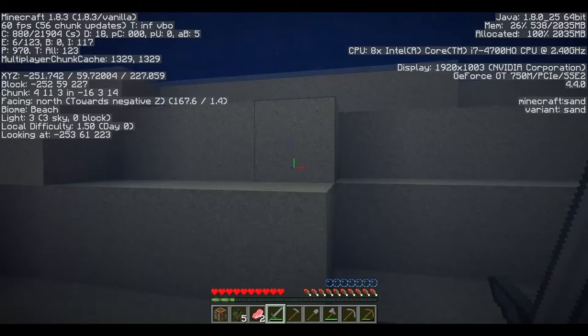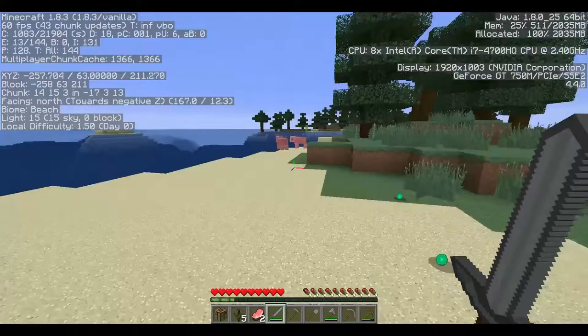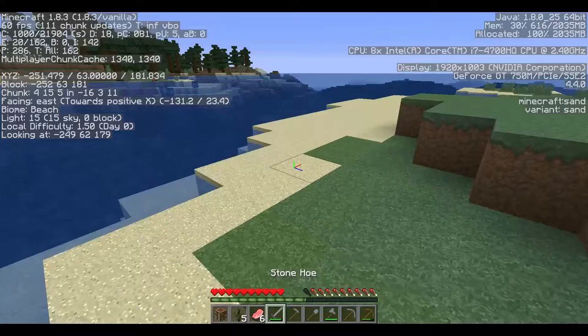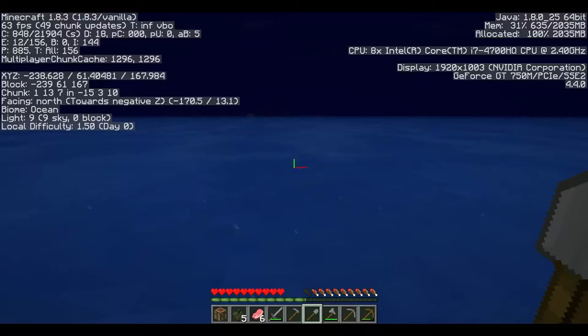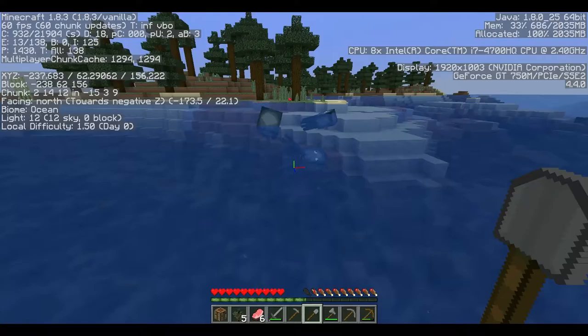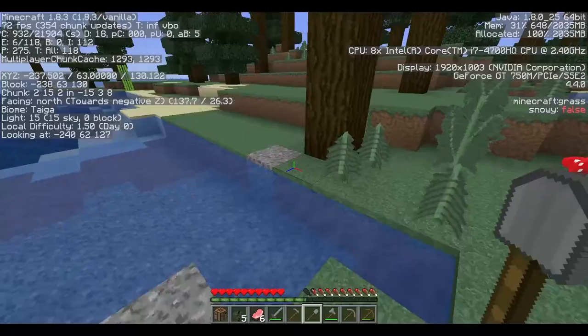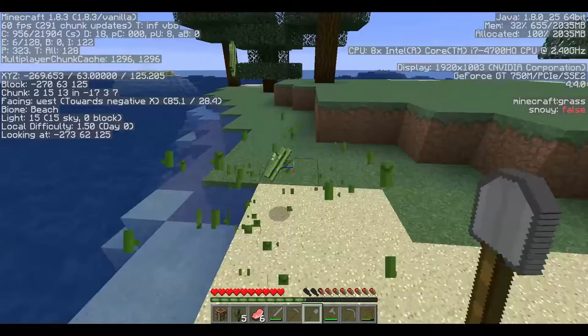Down here at the bottom of the screen there's what's called a hot bar with all my items in it. There are also hearts which is your health, and the little steak-chop looking things are your hunger bar. The more you run, jump, and the more active you are, your hunger wears out quicker. I'm running around and jumping so my hunger is going down — you can see there's already one chop missing. Once you get so far down you will start to take damage from hunger and lose hearts.